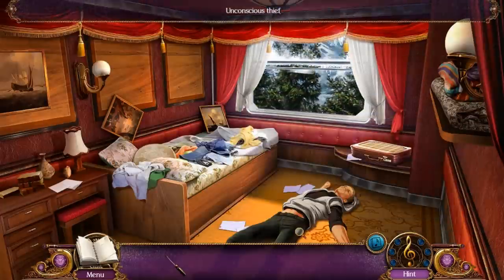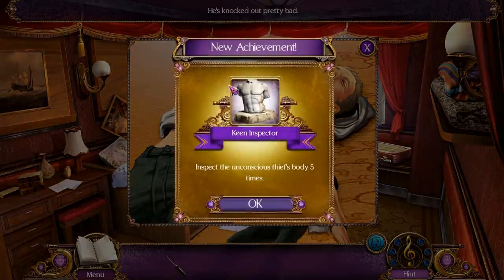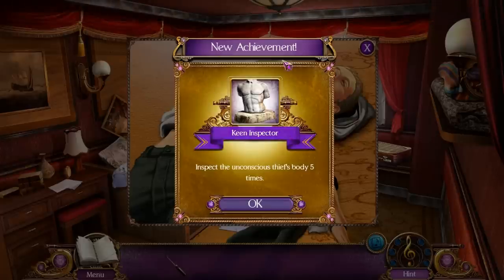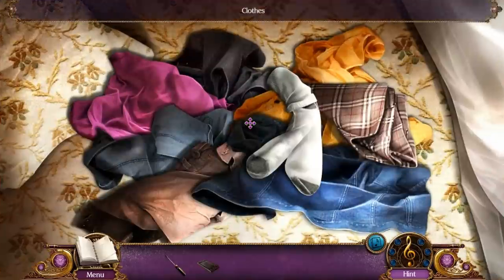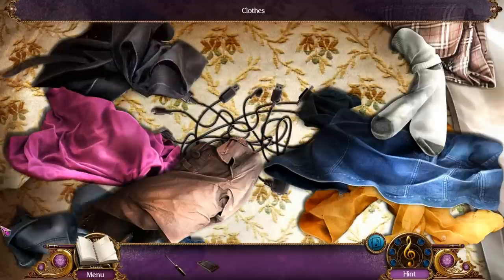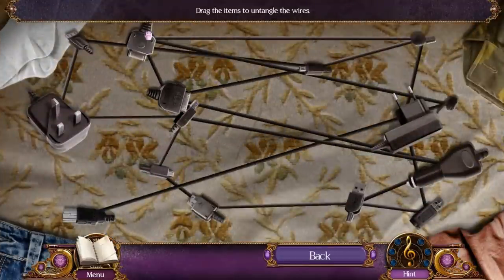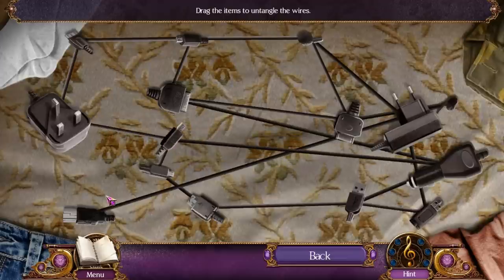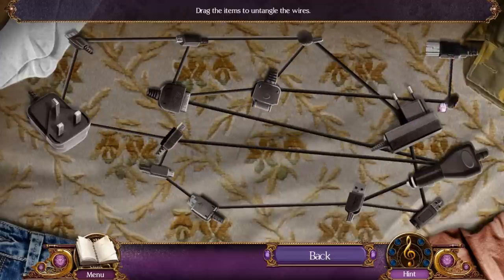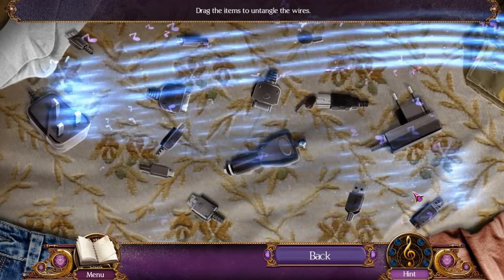But we don't have the code for the briefcase. Here's the thief — you can examine him five times to get an achievement, an achievement for checking out his nice abs. We have a phone which lacks a battery. The battery looks like it's over here underneath all this dirty laundry. Very messy thief. But all the tangles — this is just like when you stick headphones for your iPod in your pocket and everything gets all tangled up within two seconds. I hate it when that happens. That was simple enough.